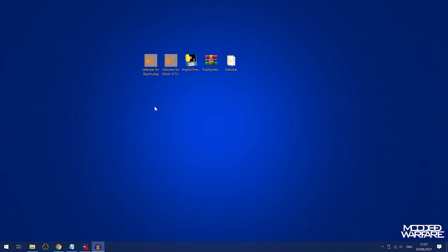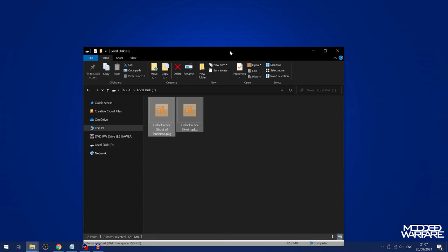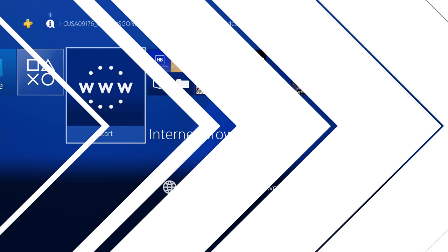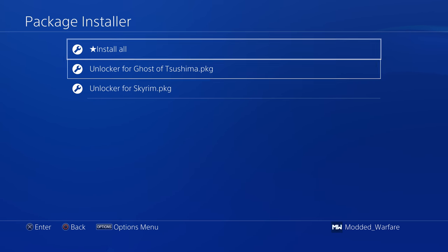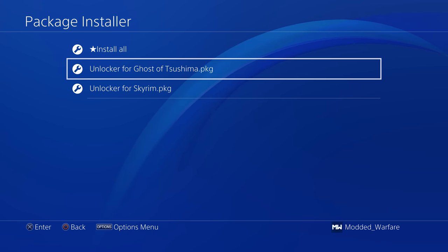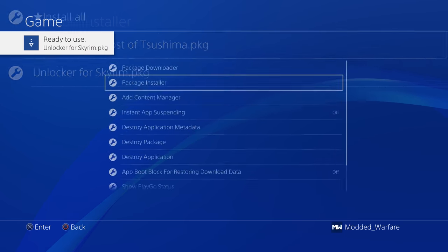Now that we have the unlocker files, put them on a USB drive formatted in exFAT or FAT32. Eject the drive and plug it into your PS4. Once on the PS4, as long as you're running HEN or Mira, go into Debug Settings, then Game Package Installer. You can't install both packages at the same time as they conflict, so we'll install Skyrim first.